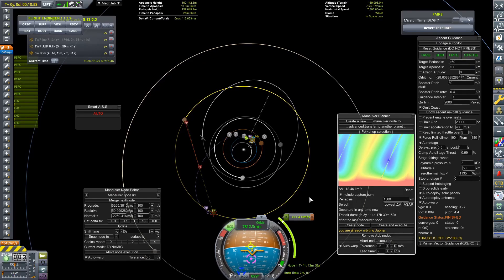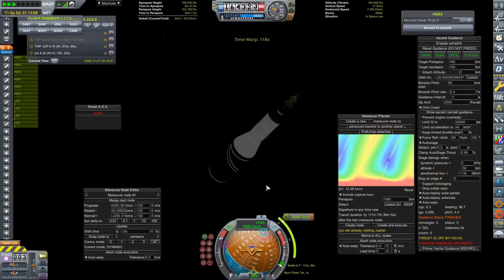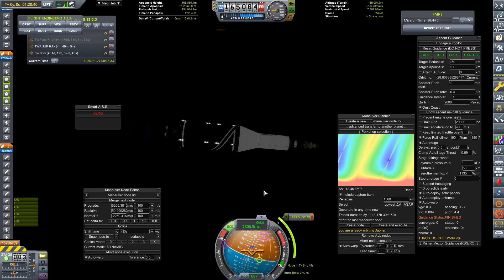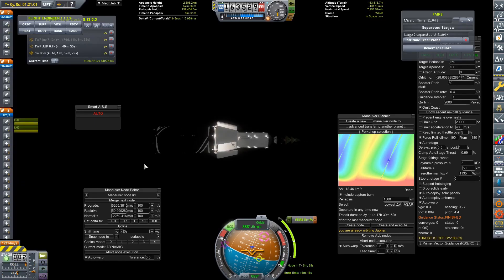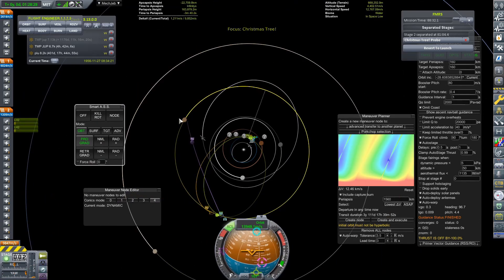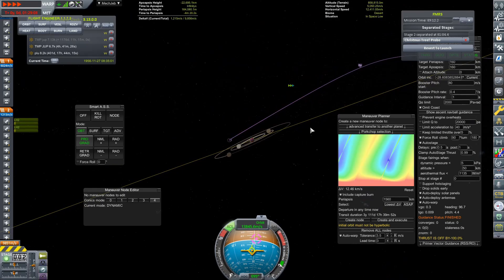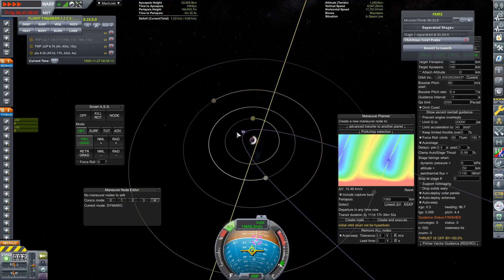We are calculating our way over to Jupiter now. I am using MechJeb Maneuver Planner — the advanced transfer to another planet function. It is one of the best functions on MechJeb. Now that we have our maneuver all planned out, we are going to be firing up that main stage with the Cobra Hs again. The transfer window I went for in the end was actually a lot better — it only required about 6,700 meters per second of Delta-V rather than the 7,100 I had initially planned for.